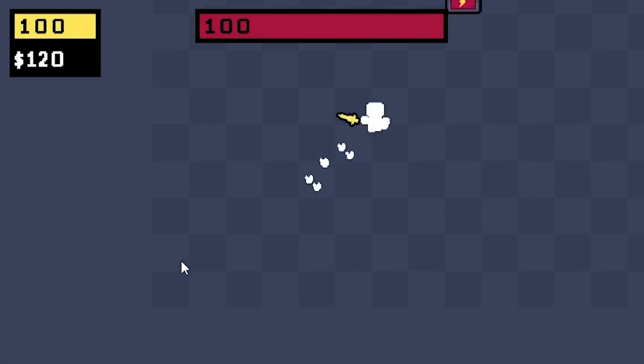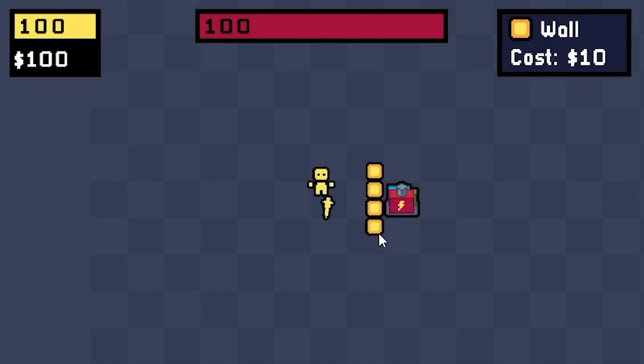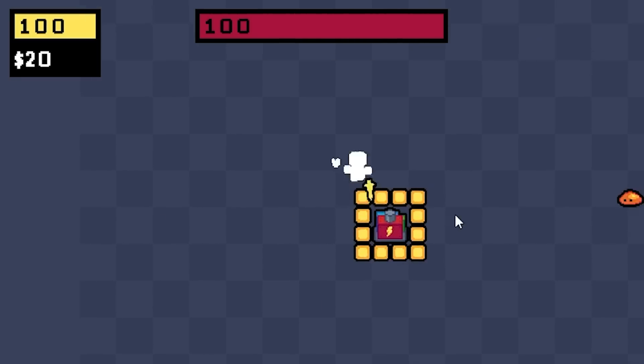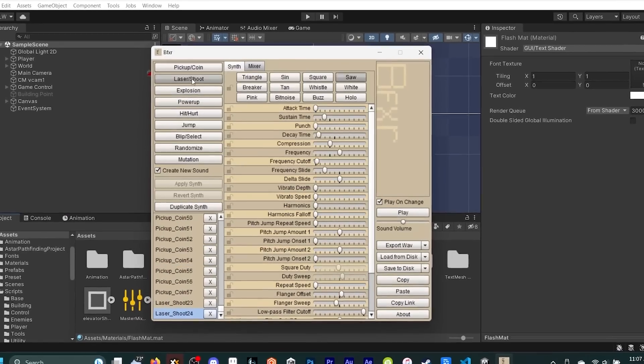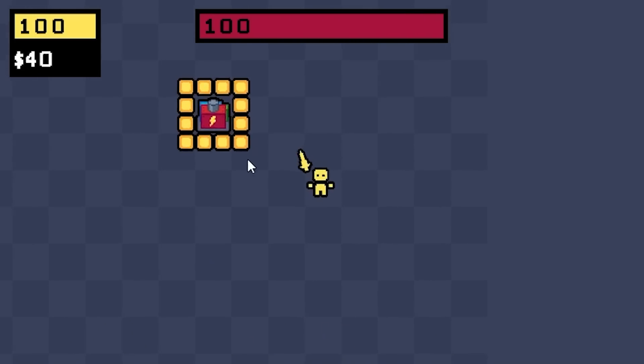I started out by adding in some nice bits of polish — things that make the game more satisfying to play. So I added hit flash, some new particles for taking and dealing damage, some sound effects, and I polished the screen shake a bit so that it's less annoying.